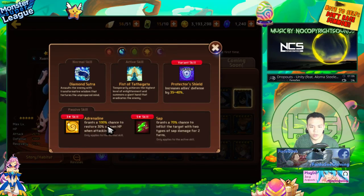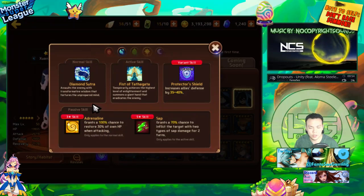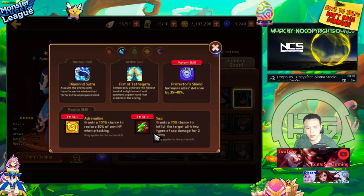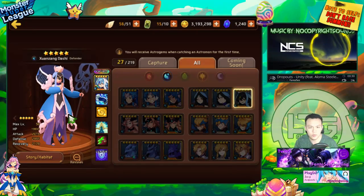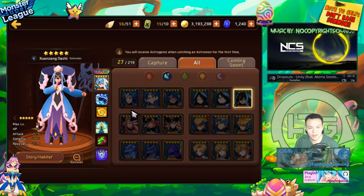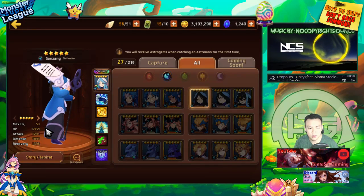Water Sansang has adrenaline that restores 30% instead of 20%, plus sap. You can use her early on to solo content since she can survive while dealing sap damage. The sap is 70% chance for two turns — slightly lower because her adrenaline is stronger. You can use her for B7, starstone farming, and early content. Build her double defense one-slot HP to survive pretty well. You probably don't need to evolve her.